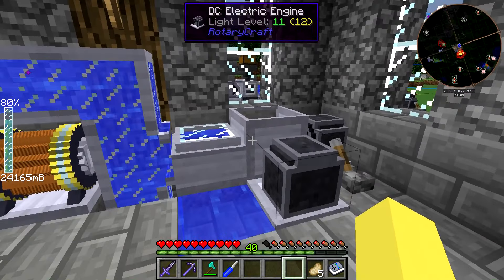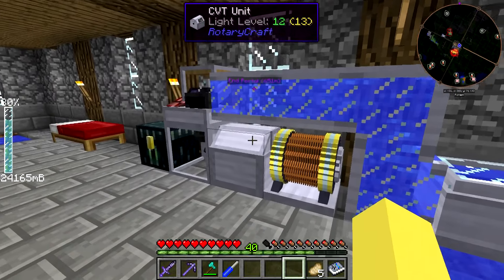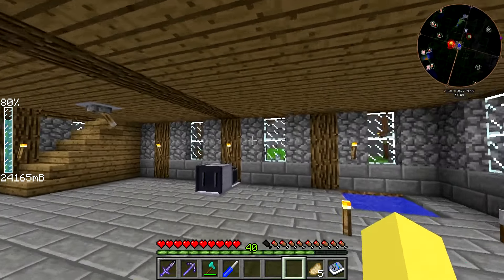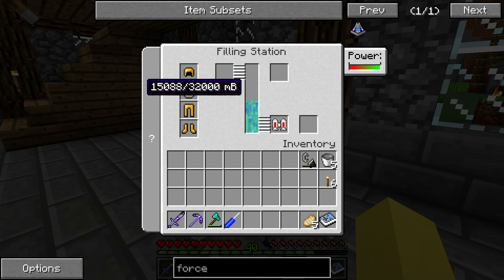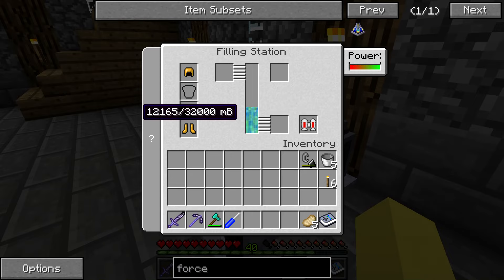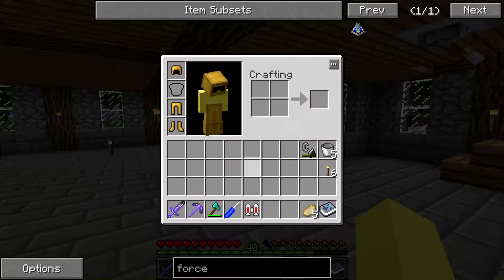We have the pump, DC electric engine, and shaft junction all over the place. Then we have the induction motor and the CVT unit, which is just the adjustable gearbox that can go up to 32 — requires lubricant but doesn't actually consume it. Over here we have the filling station, which I only ever used once for the jet pack. You just take the jet pack off, throw it in there, and it refills. It just uses a DC electric engine to power it and you can throw the ethanol crystals in there. That's how you fill up the jet pack.